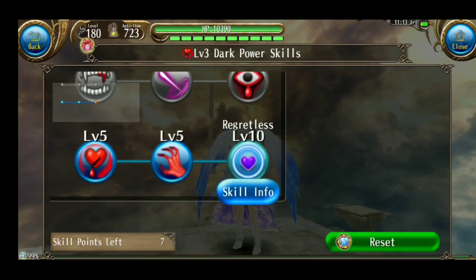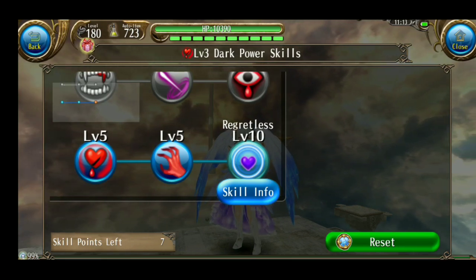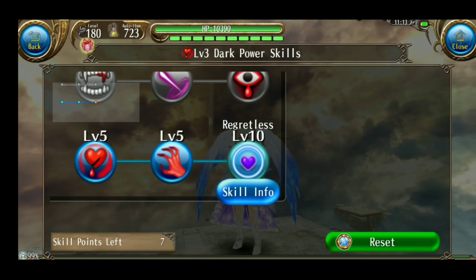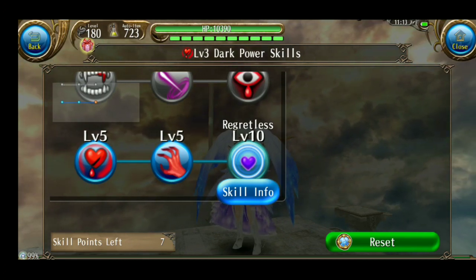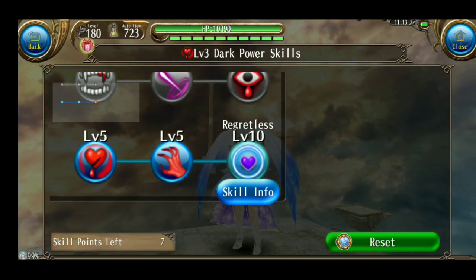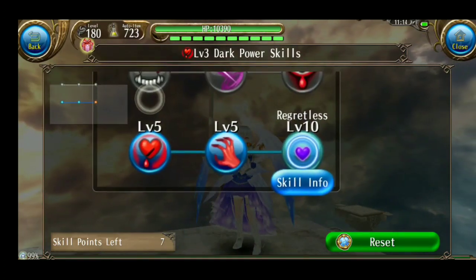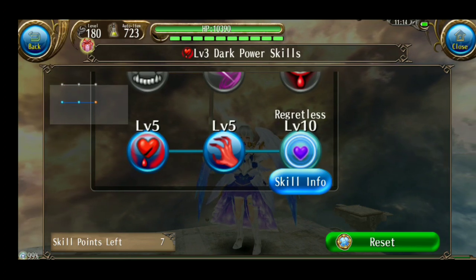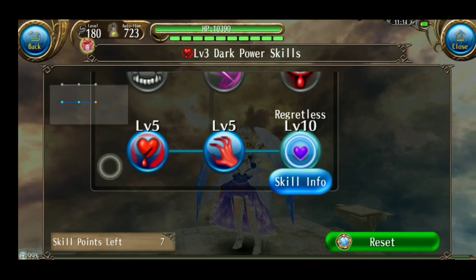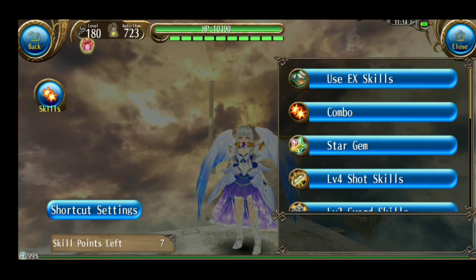Next, duck power — Regretless. Skill ini bisa dibilang bagus tapi kalau kalian tahu kapan pakainya, dan pemakaiannya itu susah untuk dijelaskan. Kalian harus mengerti sendiri kondisi kalian bagaimana, apakah cocok untuk dipakai sekarang atau tidak. Karena kalau kalian mati, kalian tidak akan bisa di-revive oleh teman ataupun pakai revive duplicate — tidak bisa. Regretless ini buffnya banyak: ada MPR, attack, resistance, ketahanan physical, magical. Risikonya kalau kalian mati, tidak bisa struggle, tidak bisa di-revive, tidak bisa droplet.